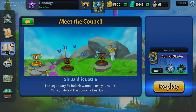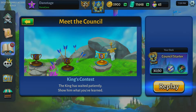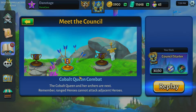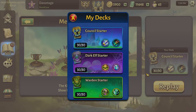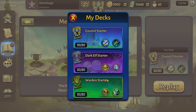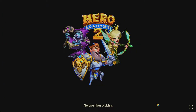The first two pieces — Sir Baldrick Battle and Cobalt Queen Combat — are very much teaching you how to deal with melee combat as well as ranged combat, and the third one takes both of those skills and puts them together. We're going to use our council starter deck. I have a deck I threw together which we'll talk about later, but we'll use the council starter deck because if you're watching this video, you're probably only dealing with that deck.